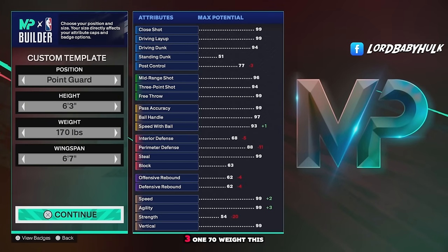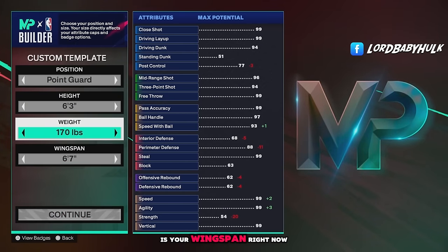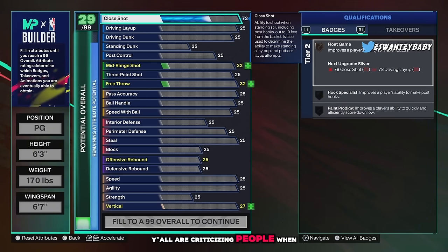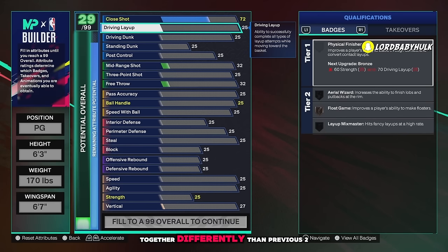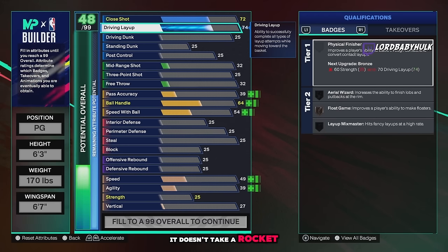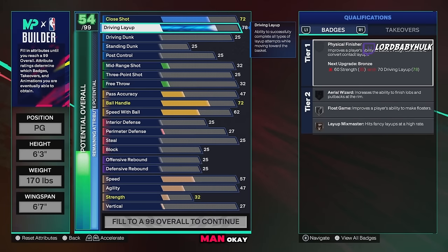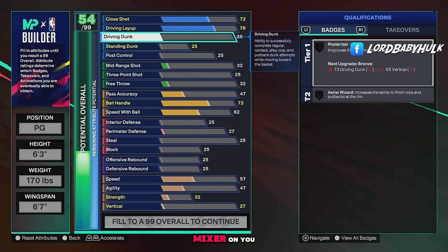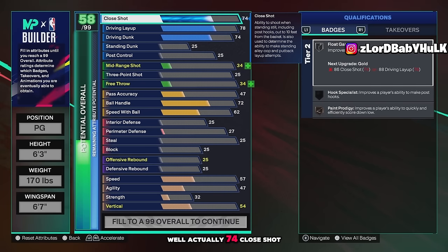Here's what we're gonna do: 6'3, 170 weight. First, 72 close shot — it goes up automatically. A lot of y'all don't know that many attributes are tethered together differently than previous 2Ks. Then 78 layup — you got some float game and layup mixer, but actually 74 close shot gives you a little paint prodigy.